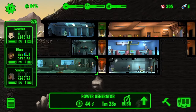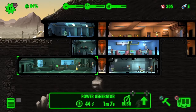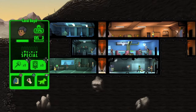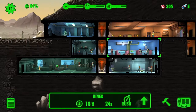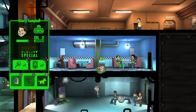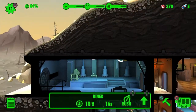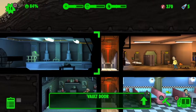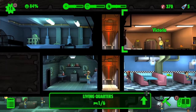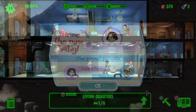Once you get the radio station, that's when you'll start getting deathclaw attacks. It's a risk-reward thing: if you broadcast your location you get more vault dwellers coming in, but deathclaws hear the radio signal and come attack you — and they're pretty tough. So I'm holding off on building the radio tower until we have a lot more weapons.